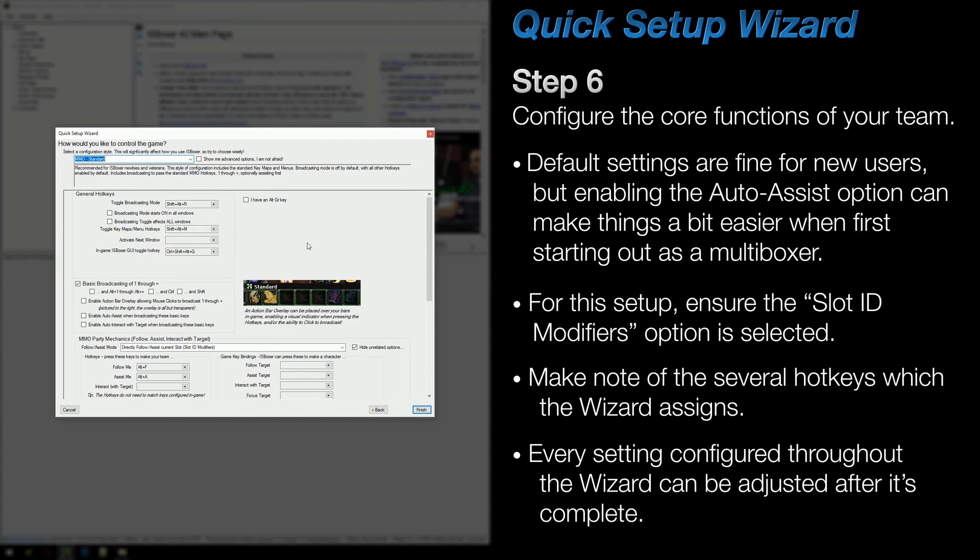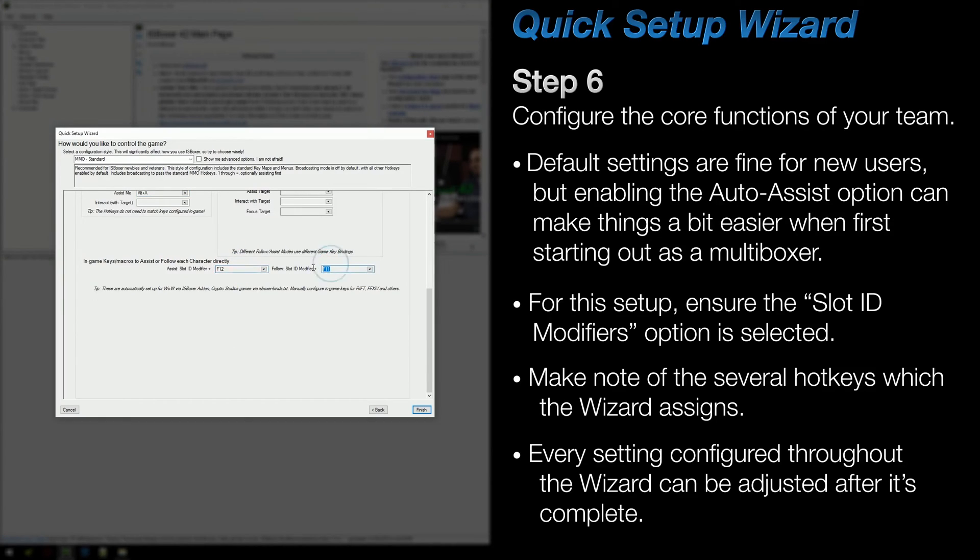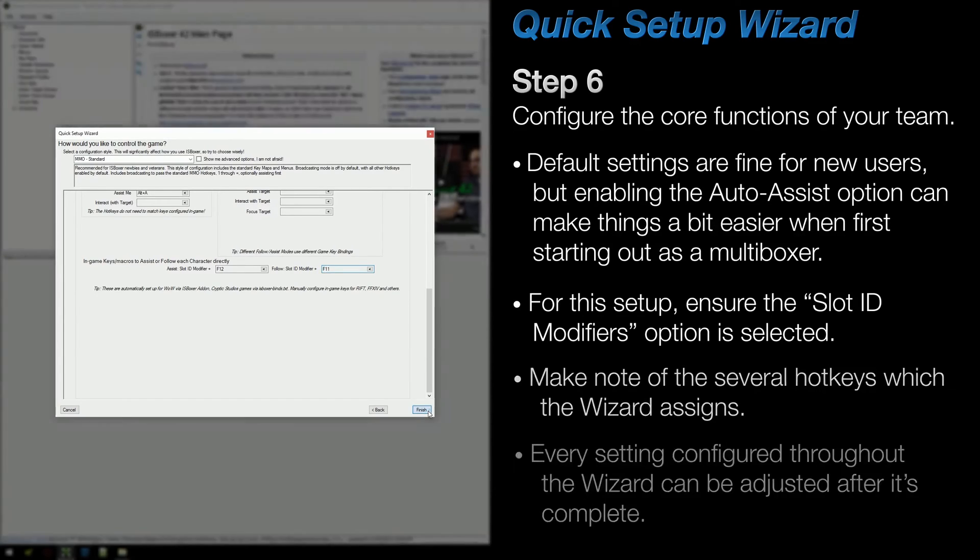On Step 6 is where you configure some of the core functionality for your team. While most of this can be left as default, there are a few things to quickly mention. First, I'd recommend enabling the Auto Assist setting located here — it's pretty useful when just starting out, and it adds an Auto Assist to all of your DPS keys that the wizard creates. Next, double-check that the assist mode is set to the Slot ID Modifiers option, which it should be if you chose Rift on the first step. Finally, make note of the hotkeys on this step — we'll be using them once we're in game. This includes the Assist and Follow keys set near the bottom, F11 and F12. After that, hit Finish and you're done.